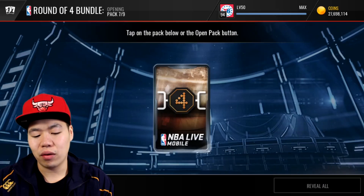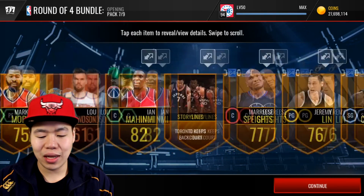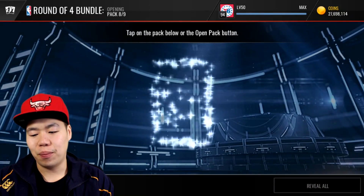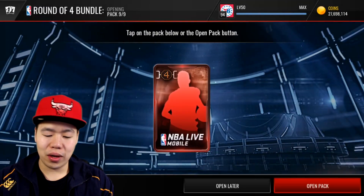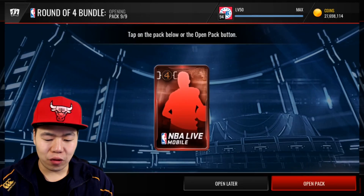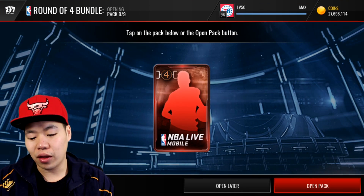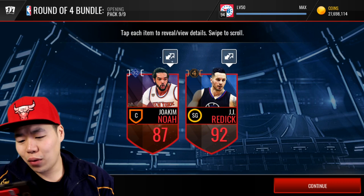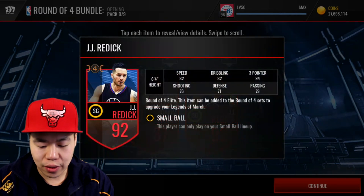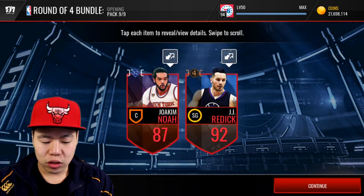Getting an elite in these packs is kind of rare. Around the eight packs were not so good to me. Can we get another elite? EA, you can't just give me one elite — EA Tony Parker! All right. Now we're going to take a quick snapshot of this round of four bundle elite pack. We got JJ Reddick and Joakim Noah — a round of 32, which is nice. JJ Reddick — 94 three-point — is pretty good for a small ball lineup.